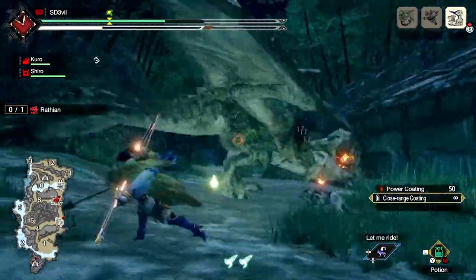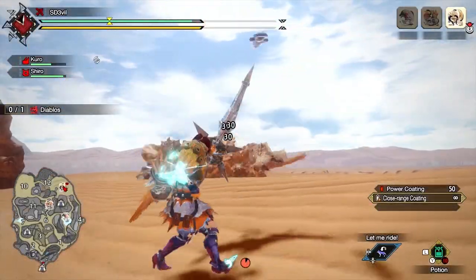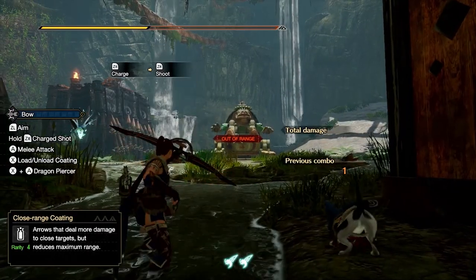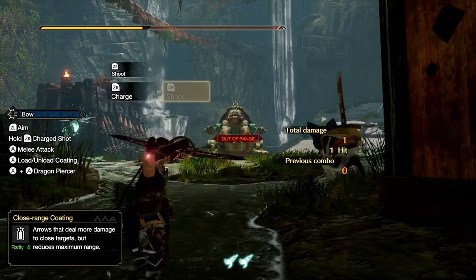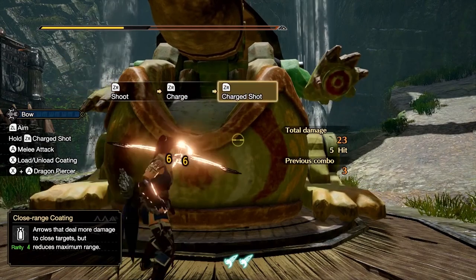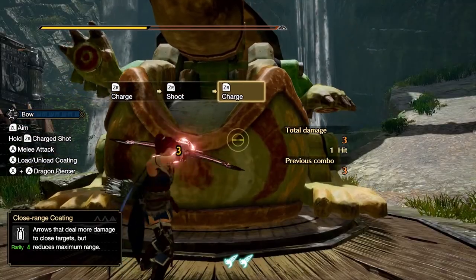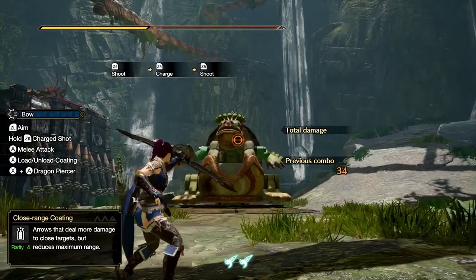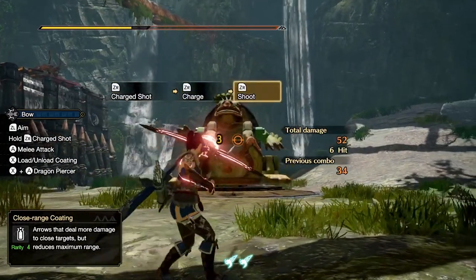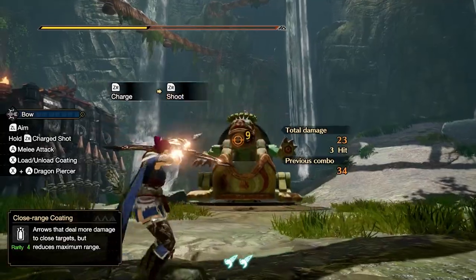The bow also has a mechanic that the game does not tell you about, which is critical distance. While aiming with the bow, the reticle can change in three different ways. If you're too far from the monster, the reticle will tell you that you're out of range, meaning you will not inflict any damage. If you're extremely close or a regular distance away, the reticle will have a circle with a line and a dot — you can hit the monster, but the damage won't be great. Finally, if you're just at the right distance, the reticle will have two circles, meaning you are in critical distance.